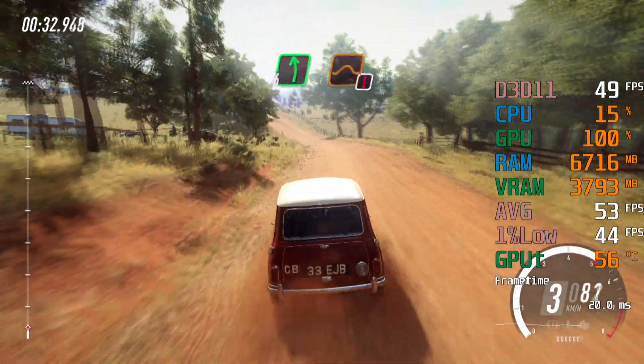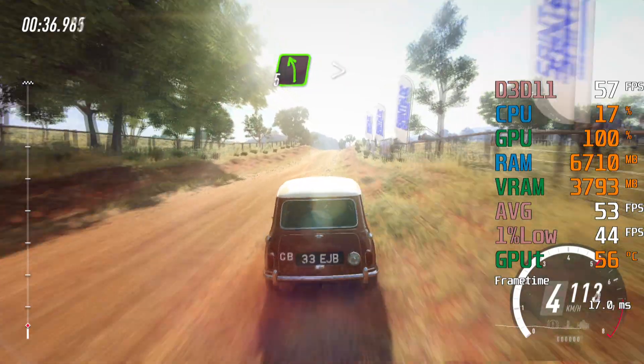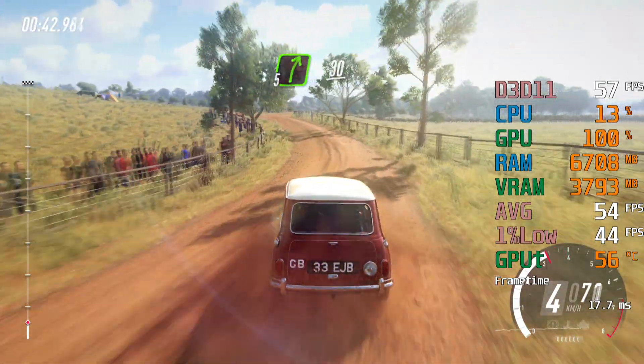6 left long, over jump maybe, slow 30. 5 left long, tightens 4. Into 5 right to the crest, 30.